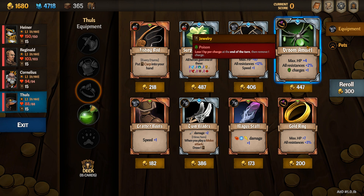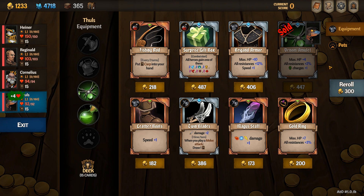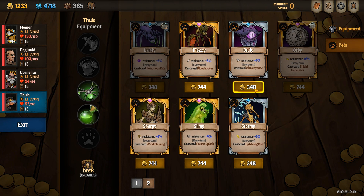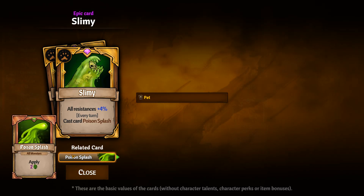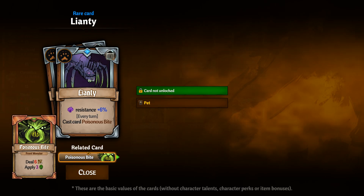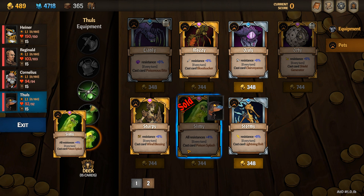In the shop you're going to want to keep an eye out for any item that increases your poison stacks — Venom Amulet is the perfect item for Fools. When looking at pets, Slimy is by far the best because he puts poison on all enemies and that poison increases with your perks. The ant tree is a second option — she's a bit cheaper but only hits one person at a time, so if you can afford it always go for Slimy.